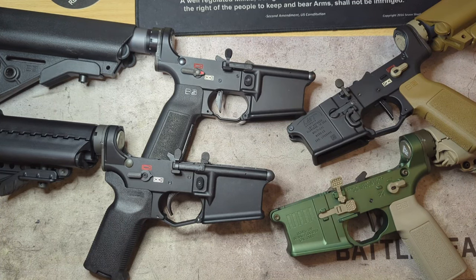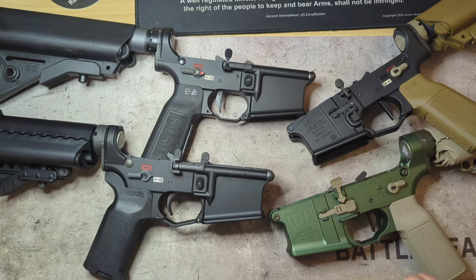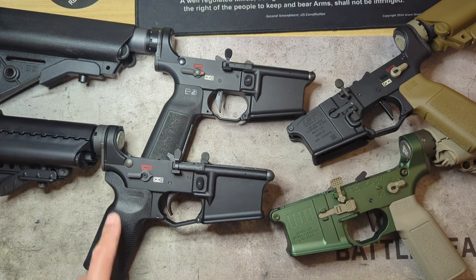Welcome back to the channel. Tonight's video I'm going to be comparing what I feel are two — really three — of the most popular ambidextrous safety upgrades on the market right now: the Badger Ordnance Condition One modular safety, the Forward Controls Design ASF, and the Forward Controls Design Q Lever, in comparison to your standard mil-spec ambidextrous safety.